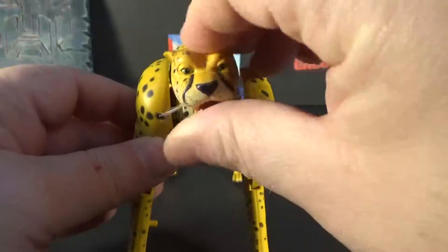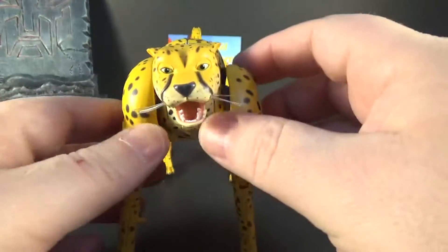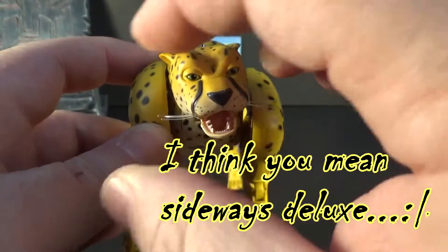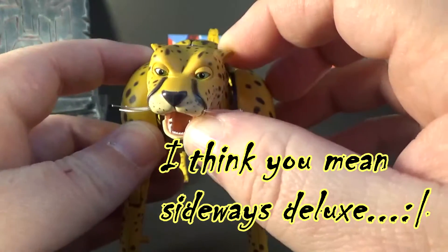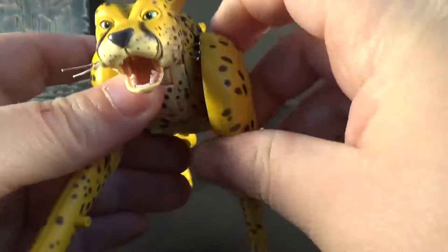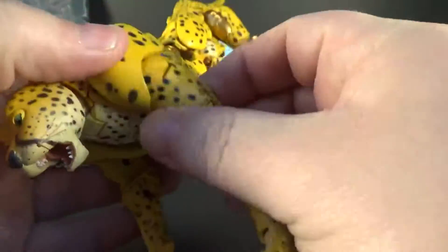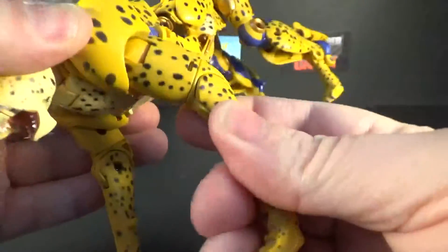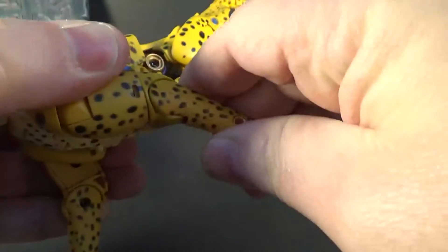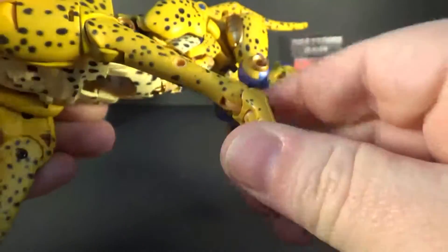He does have articulation in the head — he can move, though I wish he could go side to side more. He can open his mouth. The front legs can go all the way around, and they can go out to the side. There's a swivel and a bend joint on the leg.